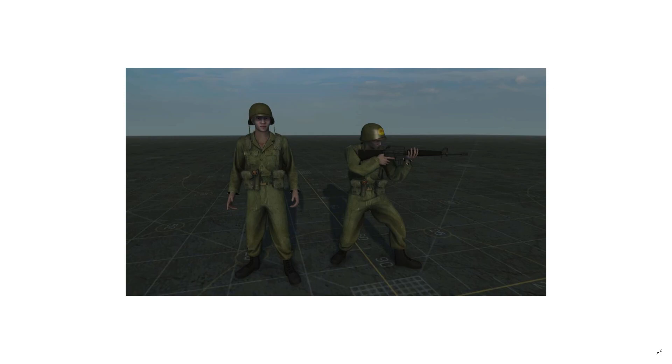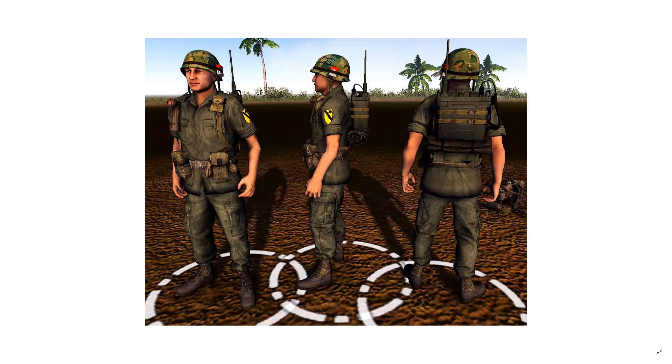Here we have the South Vietnamese — I think these are the latest reworked models. It looks pretty cool: a very basic light greenish, almost tannish color uniform. Very cool helmet, the South Vietnamese flag. We got a better close-up model. The helmet is really cool — they have what I think are Marlboro cigarettes, or some cigarette pack, actually sticking out of the side of the helmet. It's not a painted-on texture.